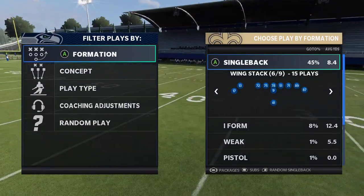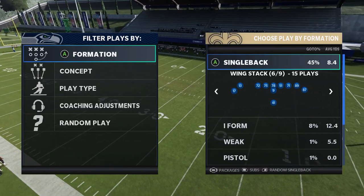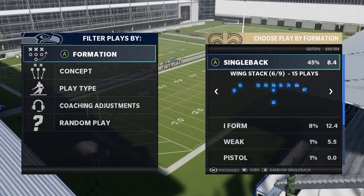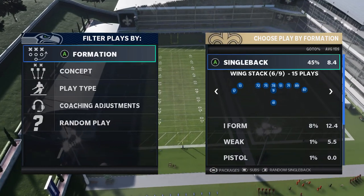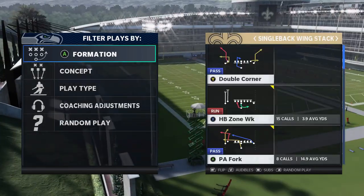So I'm going to give you guys a scheme out of the single back wing stack. Before I get into the video though, I just want to let you guys know that for people that have been asking about the ebooks, they're either rolling out tonight or tomorrow. I'll give you guys an update in the morning on my Saturday video. But ultimately they're just about done, and the Saints are going to be the first one. Every year they're the first one that I roll out — that's why I'm giving you guys this scheme.